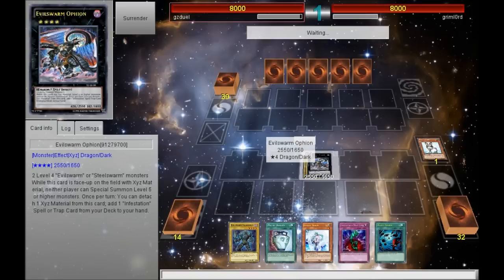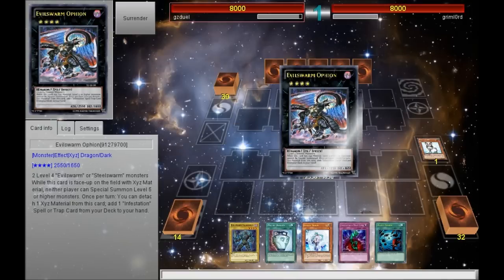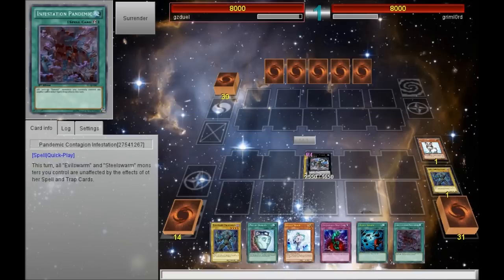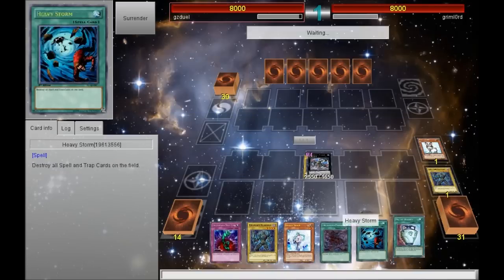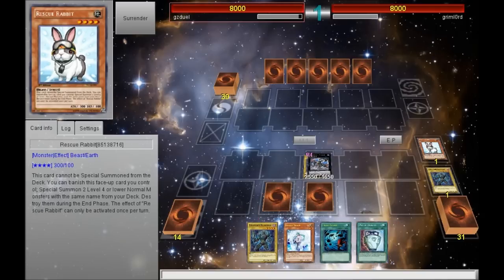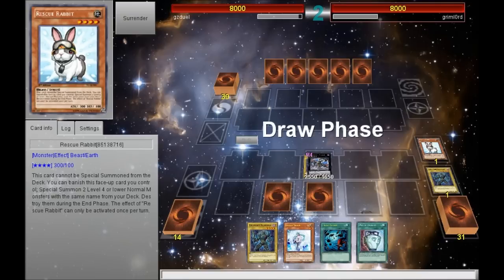The attack is too good. It also searches for the best trap — the virus. I don't think it's called the virus anymore; it's translated to Infestation Pandemic or Contagion — something really cool. It's basically a Lance for the Evilswarm monsters.